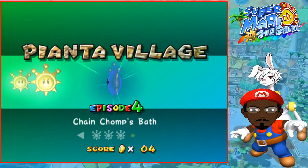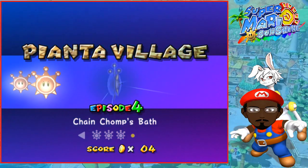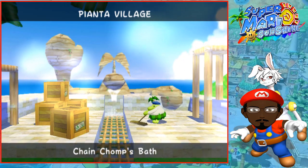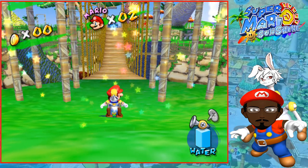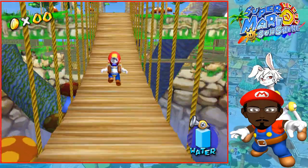Welcome to another episode of Super Mario Sunshine. In this episode we're diving straight in and starting with Pianta Village Episode 4: Chain Chomp's Bath. As usual I'm joined with Weed Rabbit. As Terrific said, we're starting with Episode 4, so we're about halfway through Pianta Village, and this is the last world before the end game, so we're very close to finishing.